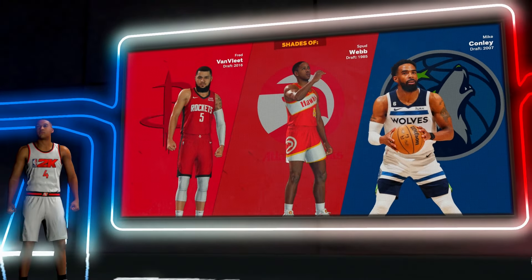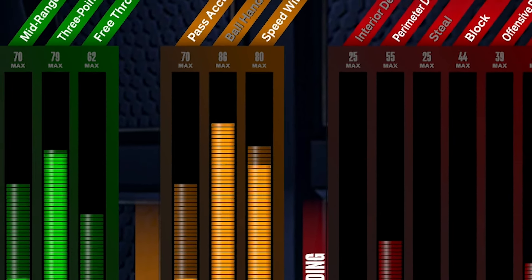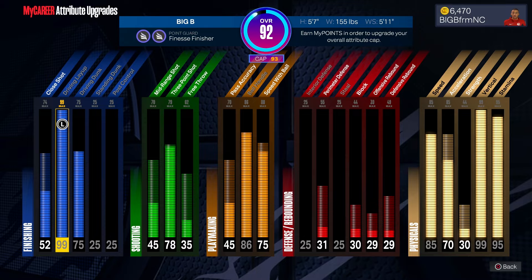We actually got a rare name called Finesse Finisher. This should be interesting. These are the stats on my five foot seven rare Finesse Finisher build. We only a 92 overall right now, but as I can see for the finishing stats...